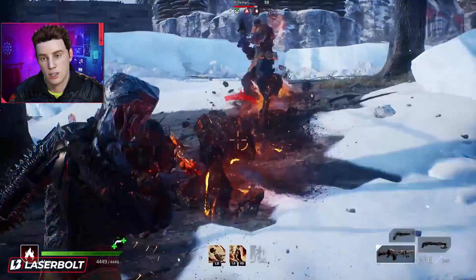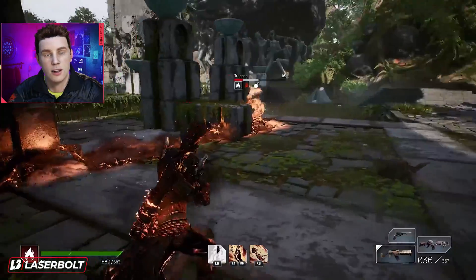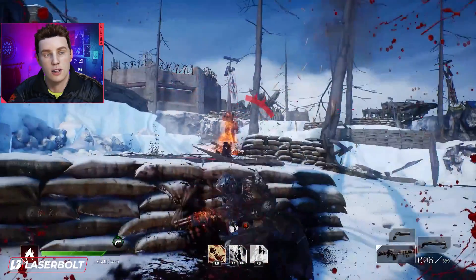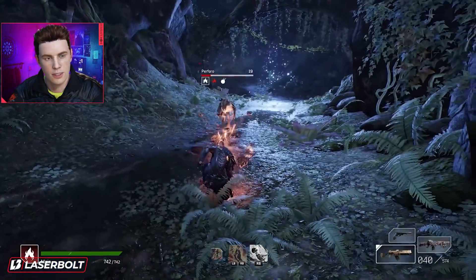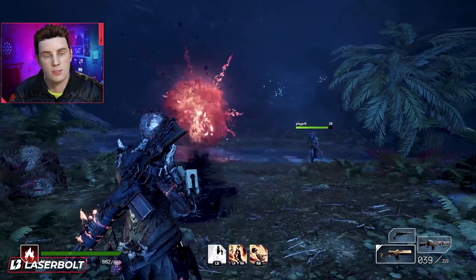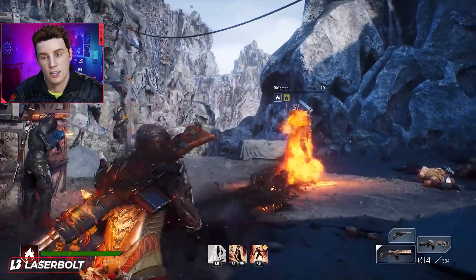We have two abilities we know of. One is called Thermal Bomb — you select an enemy to inflict burn and knock them back. If the enemy dies while inflicted by the status, they will explode and deal damage in a larger radius. The next one is called Overheat — deal damage and knock back all enemies in a large radius. Additional damage applies to enemies afflicted with burn and the status condition is consumed.